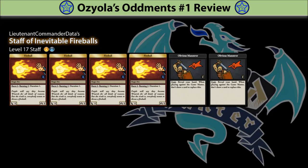Speaking of truly minmaxed submissions, I think the next one is a fine — or disgusting — example of a truly overpowered item. Lieutenant Commander Data's Staff of Inevitable Fireballs. Many consider Searing Cane to be the most powerful staff, so it's not really a surprise that we got 2 staff submissions inspired by it. While Glass Cannon was the little brother, LTD's Staff of Inevitable Fireballs is the big brother they all want to be. With added recycling and one more fireball compared to Searing Cane, wizards might have trouble finding filler cards to burn for Savage Curse. All in all, nicely minmaxed staff — too bad Obvious Maneuver isn't printed on staves.